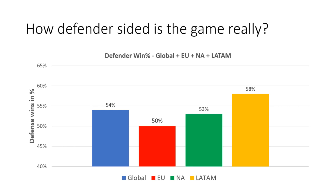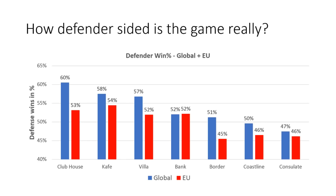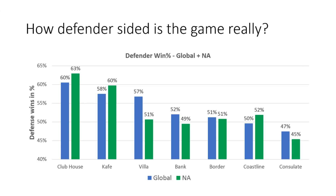Obviously it's not that every map in EU has a 50% win rate. The maps that are defender-sided globally — Clubhouse, Café and Villa — are still defender-sided even in EU, it's just that they are considerably less defender-sided than in other regions. And the same is true for the other end of the spectrum: maps that are balanced globally are actually attacker-sided in EU. Looking at NA, there's nothing too crazy: two maps very defender-sided in Clubhouse and Café, then four maps basically even in Villa, Bank, Border and Coastline, and Consulate slightly attacker-sided. The only outlier is probably Villa — in both EU and LATAM it's very defender-sided, basically on the same level as Clubhouse and Café, but in NA the win rates are a lot more even.